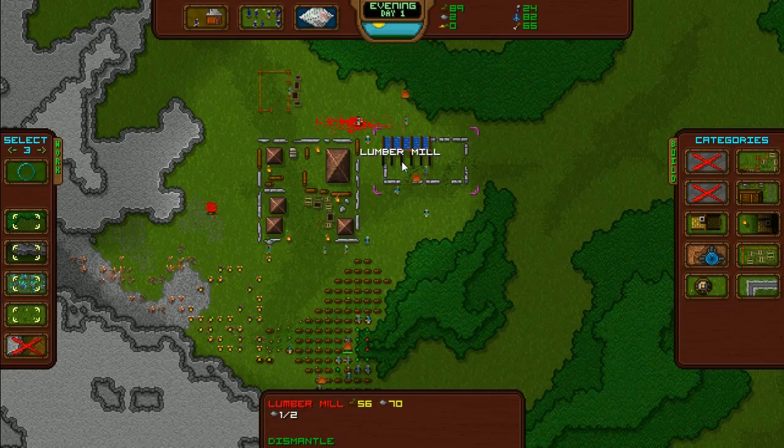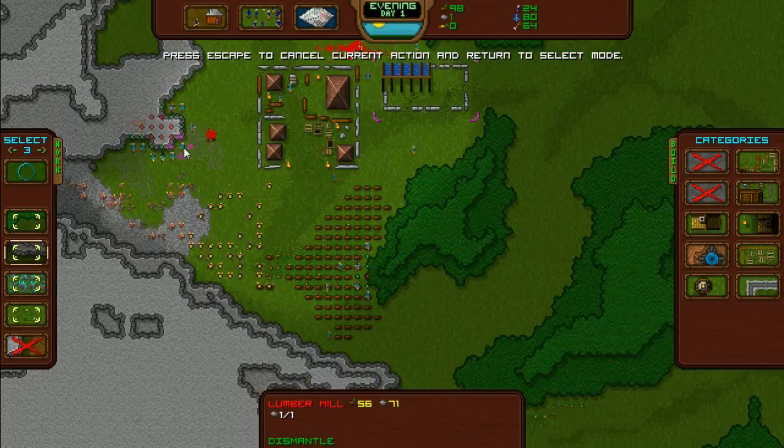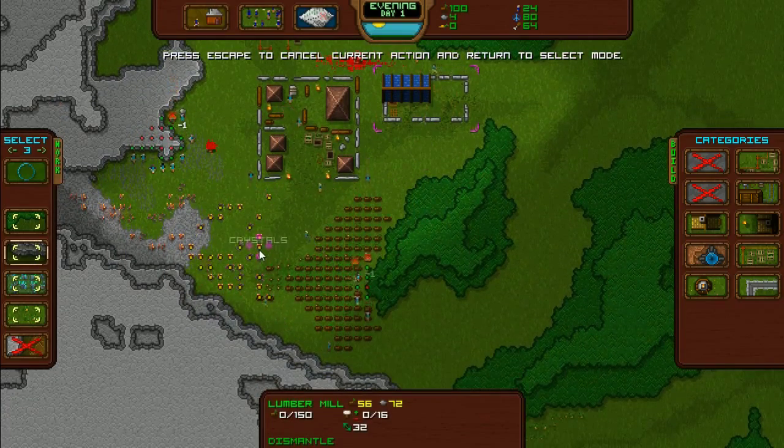Come on, lumber mill! It needs stone. Let's take a bit more stone from here. I've learned not to just select a massive load because the whole village will start digging stone. I still don't know what the crystals are for yet.